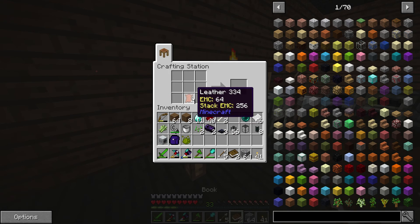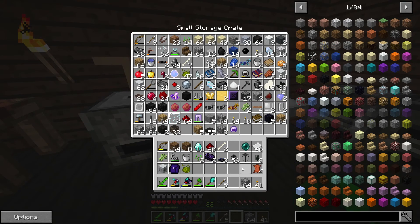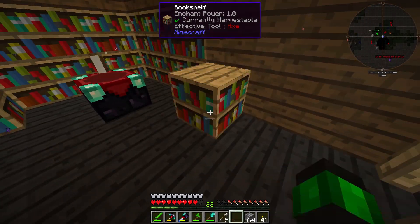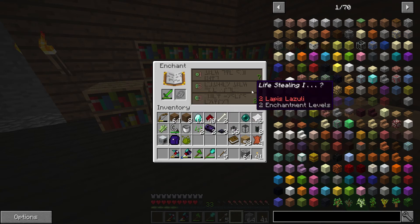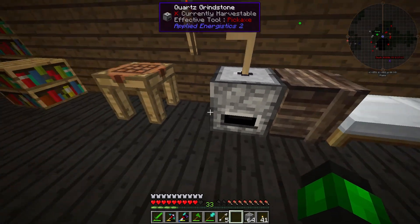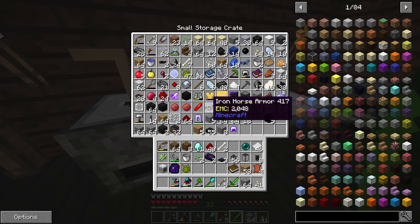I can make two books from the leather I have. I also have some more books in the chest — I can make one more. It's barely short; I need like one or two more to make a full enchantment table setup. We'll worry about that later, but for now I just want to use up my experience levels because I don't want levels right now.